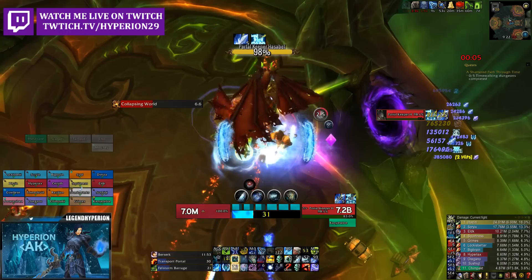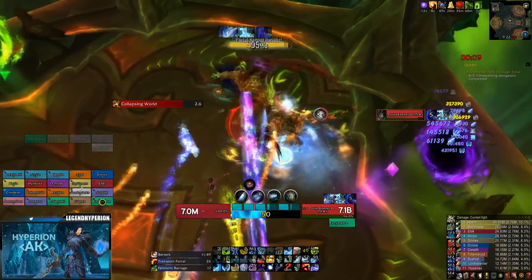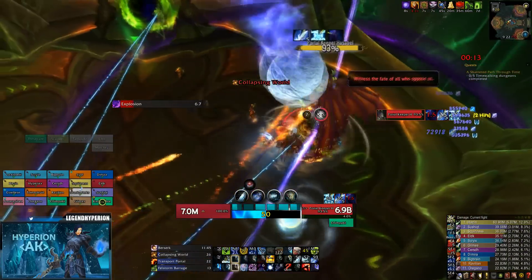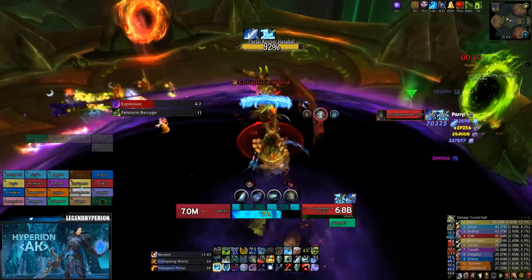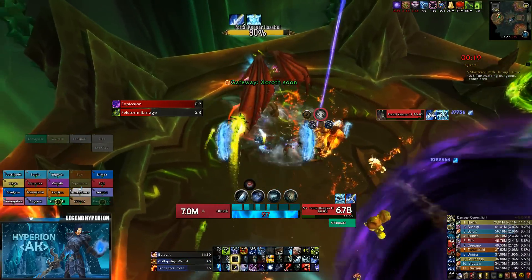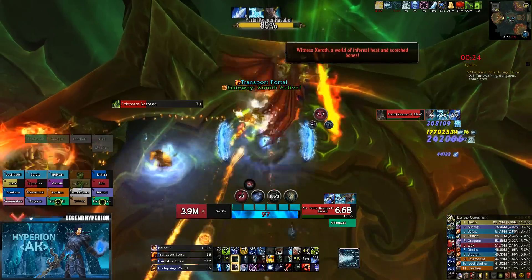On pull you want to open with Remorseless Winter and Obliterate. You do not want to pop Pillar of Frost because if your raid's DPS is around ours or even a little lower, you won't have it up for the imps. So you just want to sit on that, build up some runic power, and save up some runes for when the transport portal comes out.